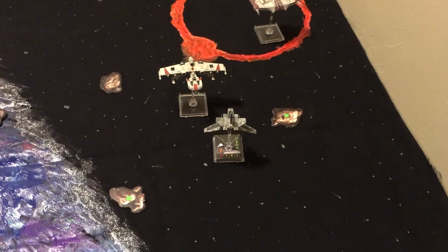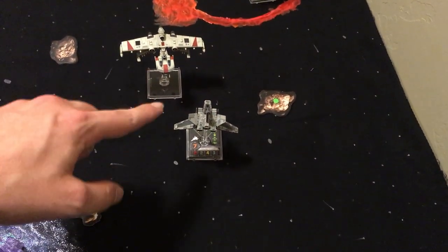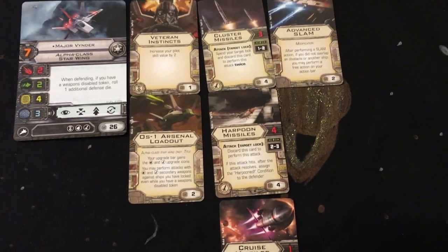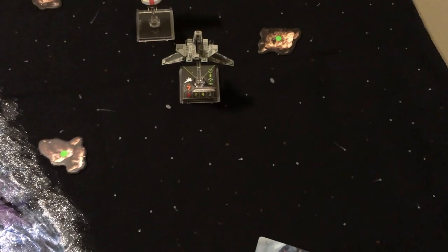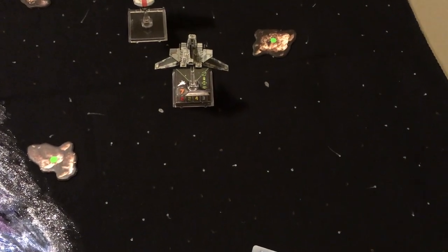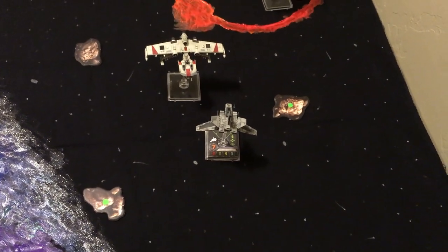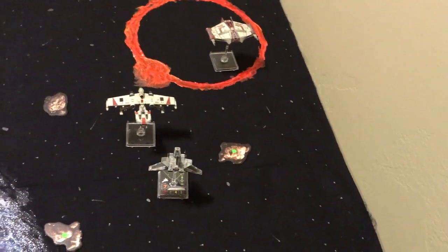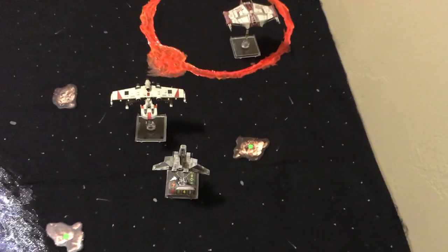Ordinarily, these ships could not attack each other because they both SLAMmed. But with the title ability, it allows you to attack someone you have a target lock on. And with Advanced SLAM, you can still target lock after SLAMming. So right now Major Vynder has his choice of Miranda at range one, and Captain Nim who is probably at range two, maybe three.